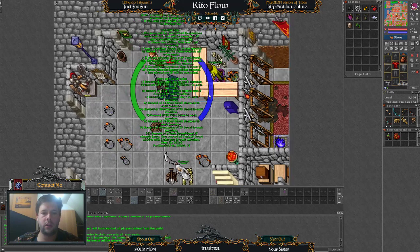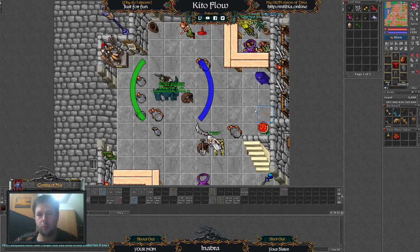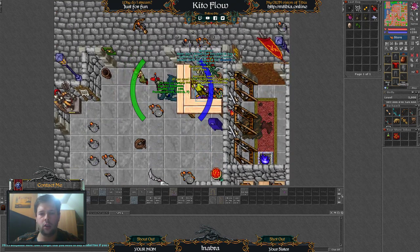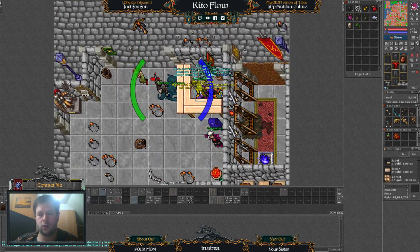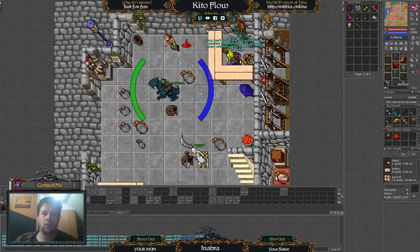You can interact with the NPCs just by looking at them — for example, I look at him and the trade just opens. Or I can also try to attack him. Did you see that? I attacked him — he's opening the trade window every time I try to attack him.